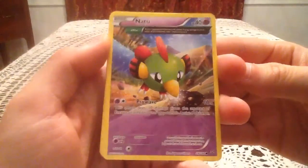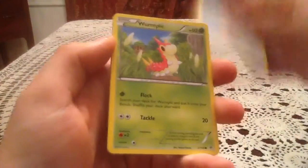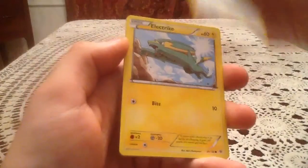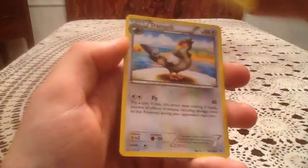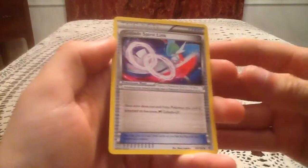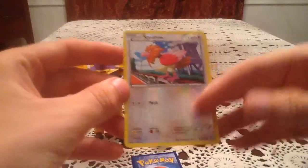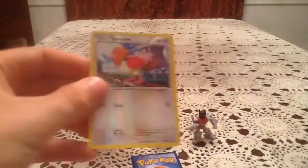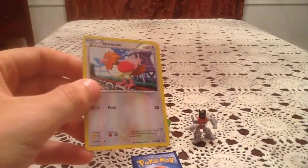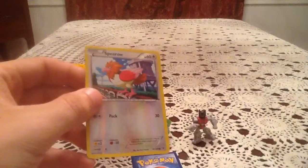This pack starts with a Natu Ancient Trait, Fletchling, Wurmple, Taillow, Electrike, Tranquill, Revive, and Gallade Spirit Link. The reverse holo is Spiro — that is a common reverse. Not too sure if I have Spiro, so I'm going to have to pull out the checklist for this one and scroll all the way to the bottom of it.